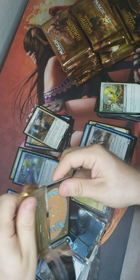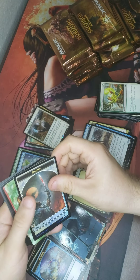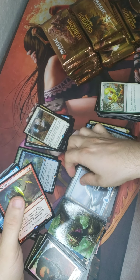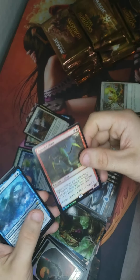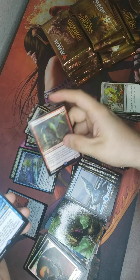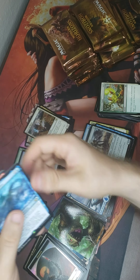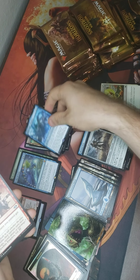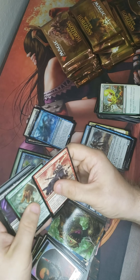We're just gonna keep on going. Another foily token. Another rare foil — Spiteful Sliver. Another rare foil right there — and Merrit Leash Slumber. I think that's the 20/20 token. Nice.